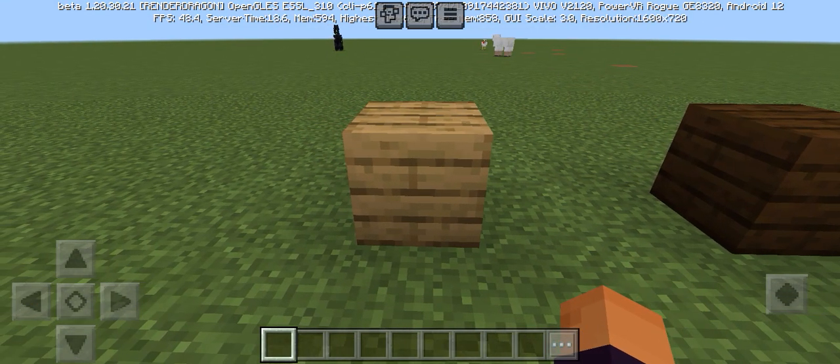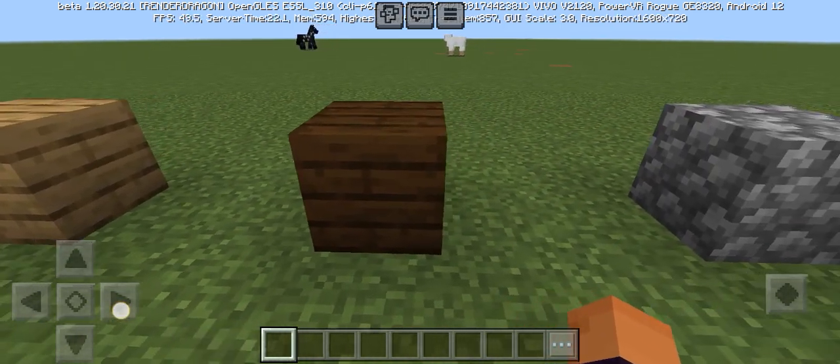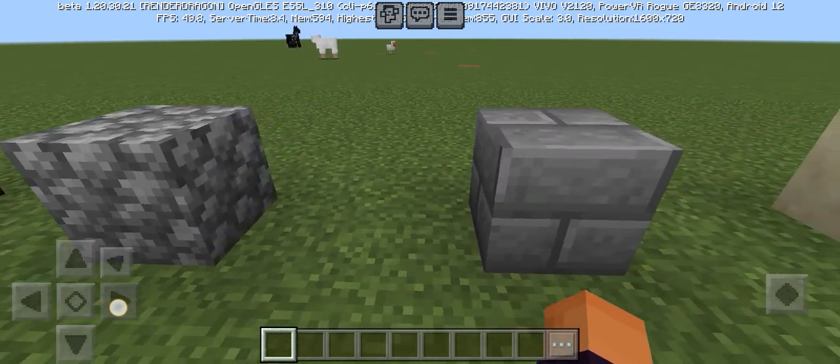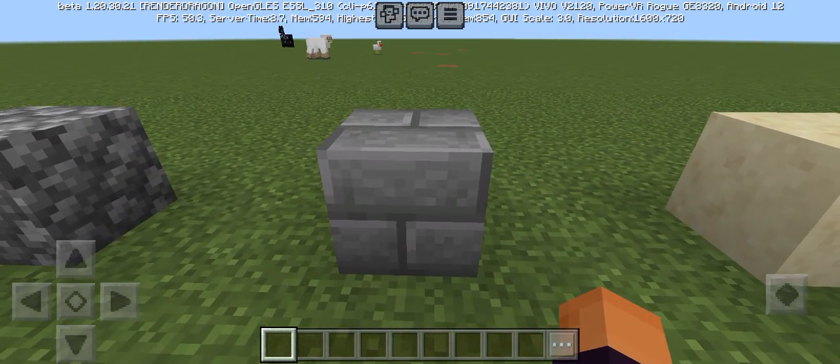We got oak plank. Number two, we got dark oak plank. Number three, we got cobblestone. Number four, we got stone bricks.